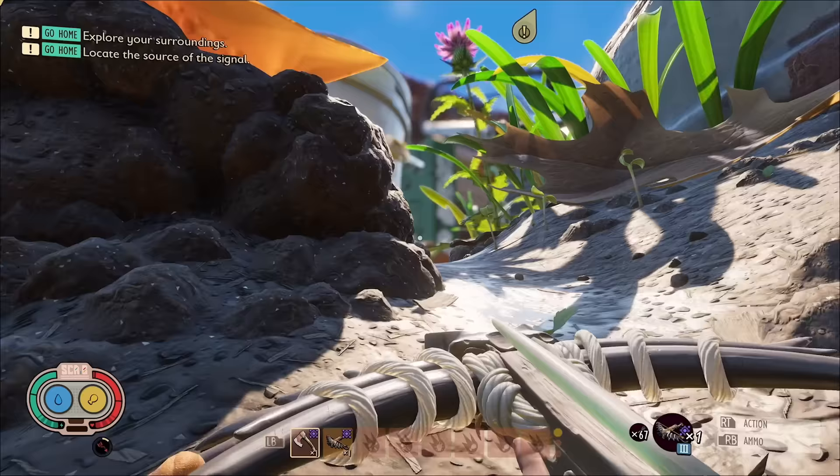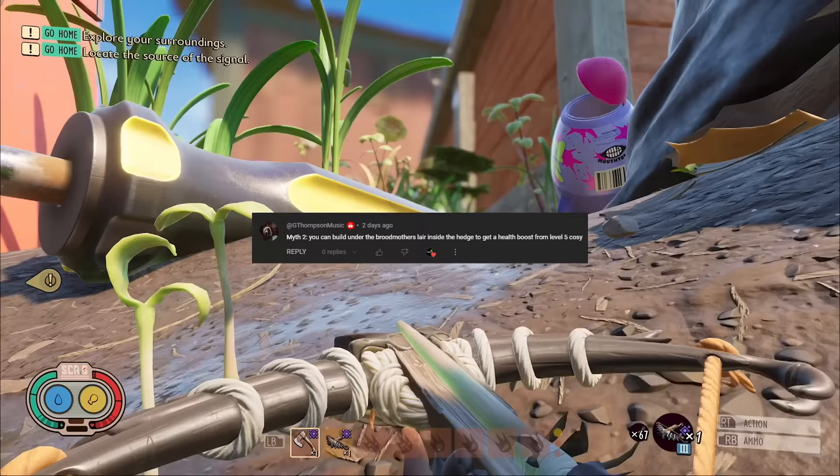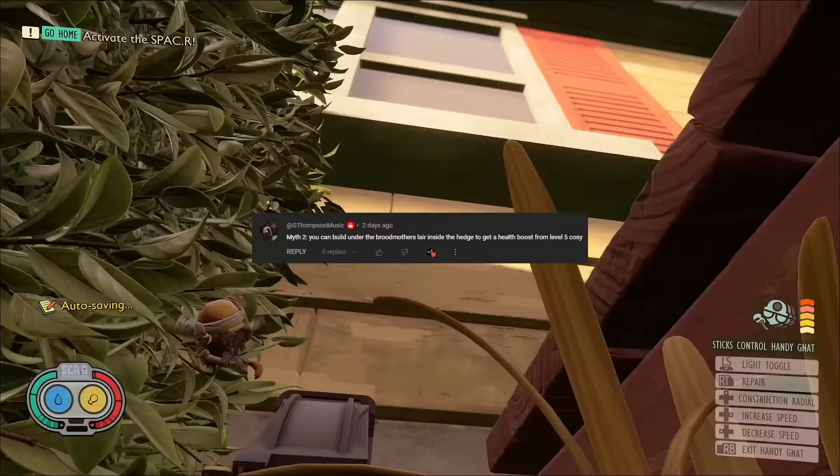Today's third myth has been sent in by G Thompson Music, who says: you can build under the broodmother's lair inside of the hedge to get a health boost from level 5 cozy. Let's check it out. I summoned my handy nat and got flying.